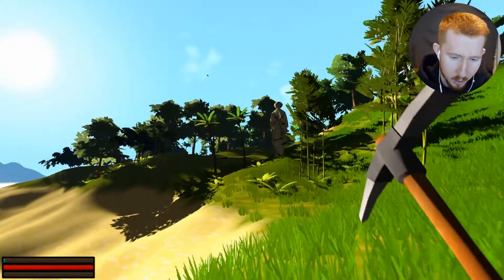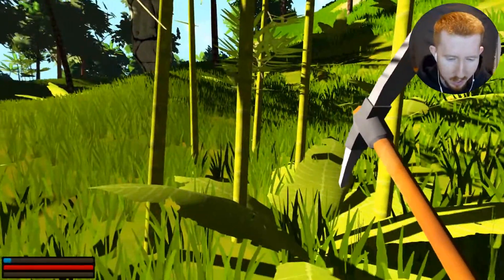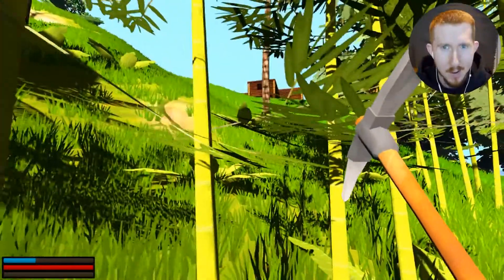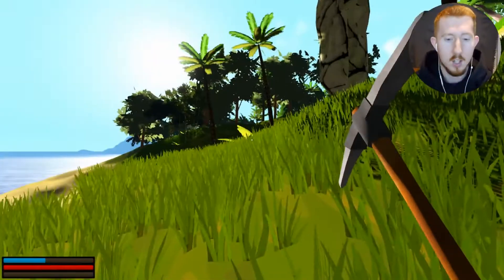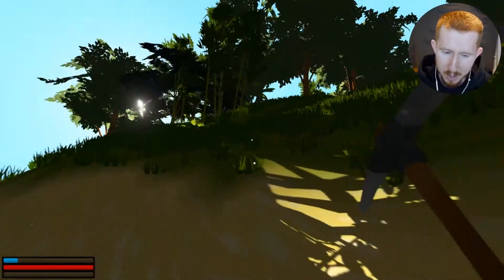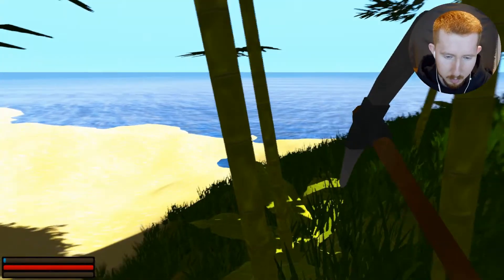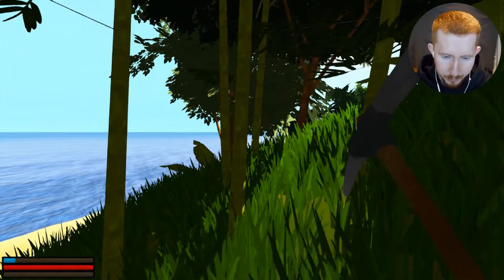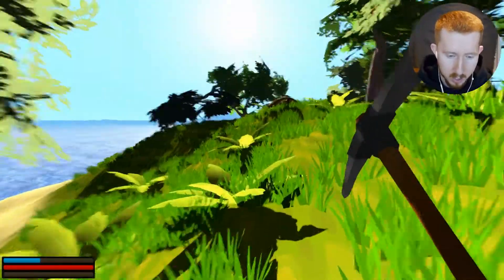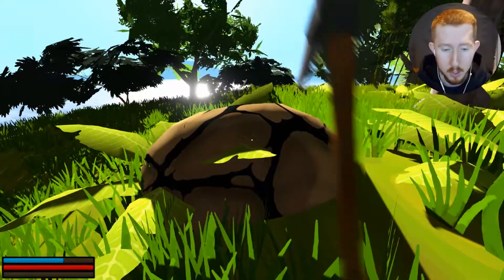I also found these weird statues — I couldn't figure out what they do. I'm getting better at finding plant fibre now, which is the main thing we need to get ourselves the pirate ship, and I want that ship so bad. The plant fibre comes from bamboo but it's super weird — sometimes you can pick it and other times you can't. I think it's marked by a slightly darker shade so you have to keep your eyes peeled. Also, flowers can sometimes give you plant fibre too.